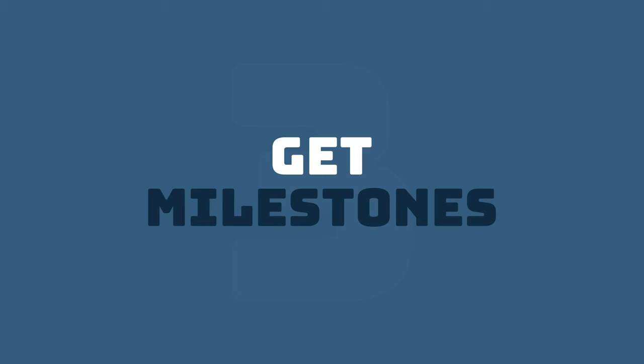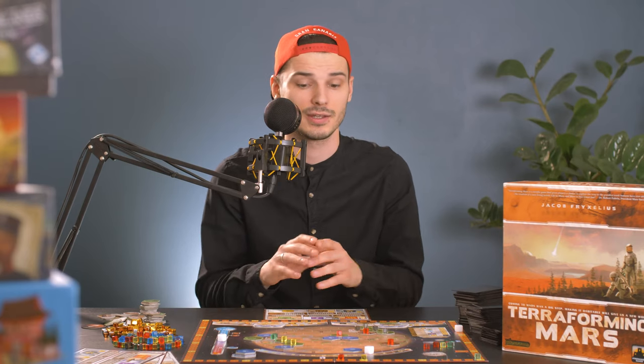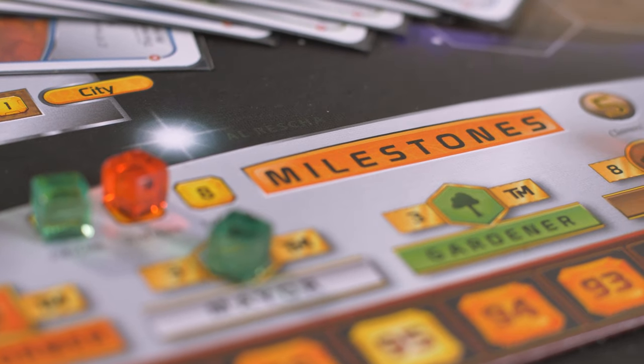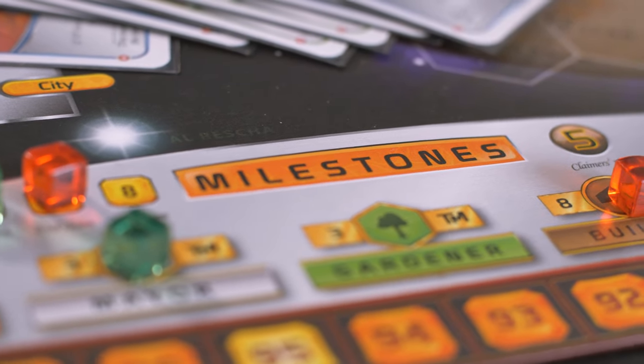Tip number three: get those milestones. There are so many options you can do on your turn that it can get very overwhelming, but from all of those options there is something you need to prioritize right away, and that is milestones. Milestones give you a lot of points and only three will be accessible, so somebody will be left out. Be sure to get yours.